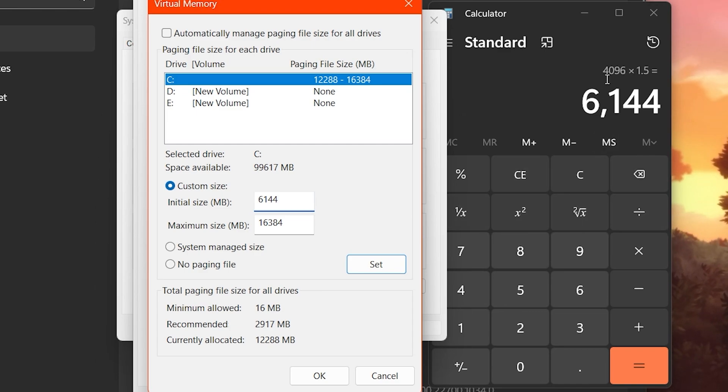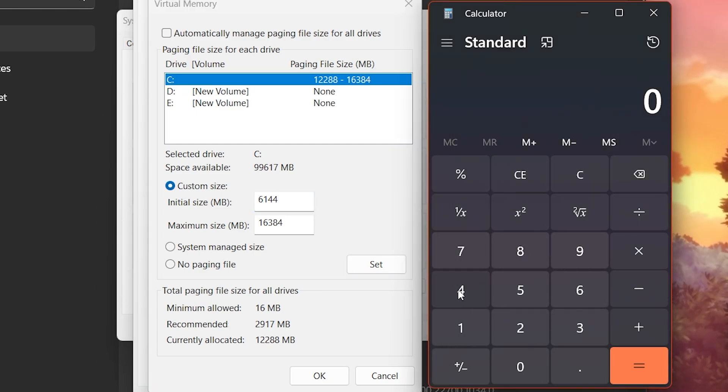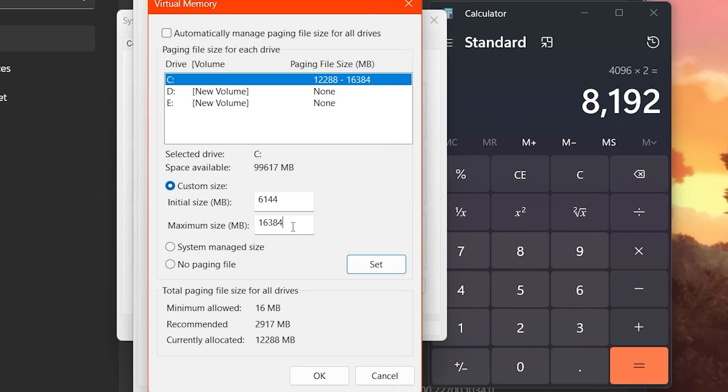For the maximum size, take 4096 and multiply by 2, then hit equals — this gives you double the RAM size in MB, which is 8192. Go back to the Virtual Memory window and enter 6144 as the initial size and 8192 as the maximum size, then click the Set button and apply the settings.